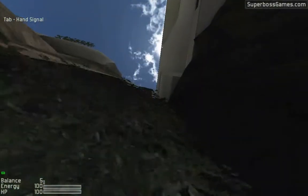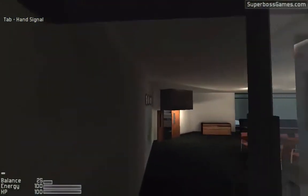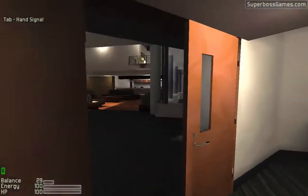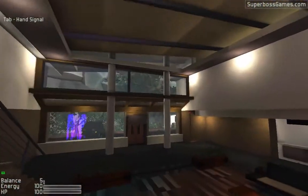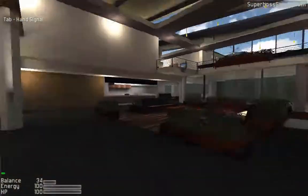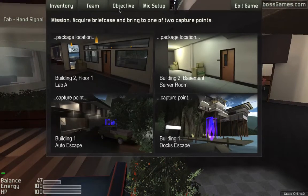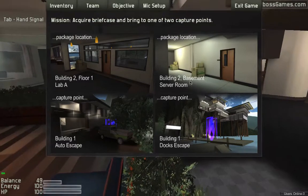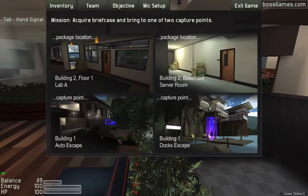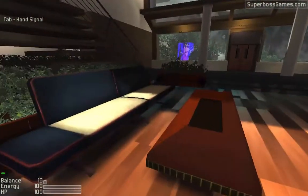We might as well talk about the game mode itself that takes place in this map. In this map, the intruders have to capture one of two packages, which are located on the guard side, and bring it back to one of two capture points. You can actually see where all your objectives are using the menu and hitting on objectives. That's the top lab package, and that is where the basement package is located through that door. There's the docks capture point, and there's the garden capture point.